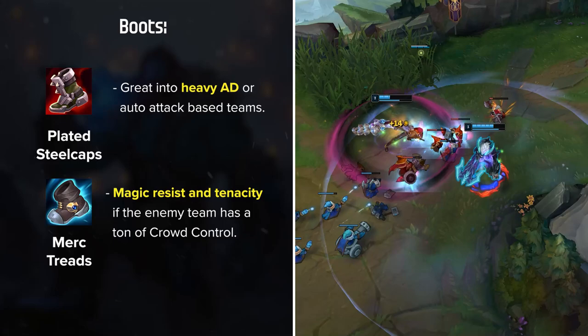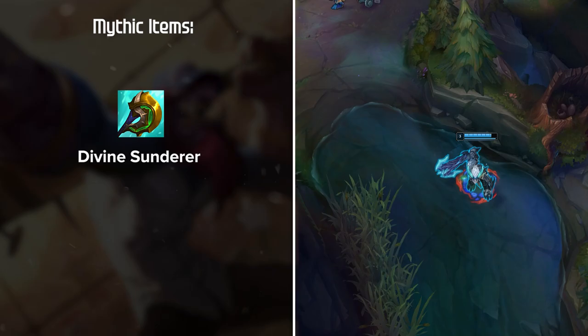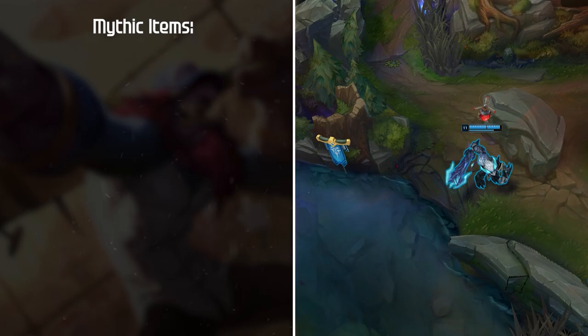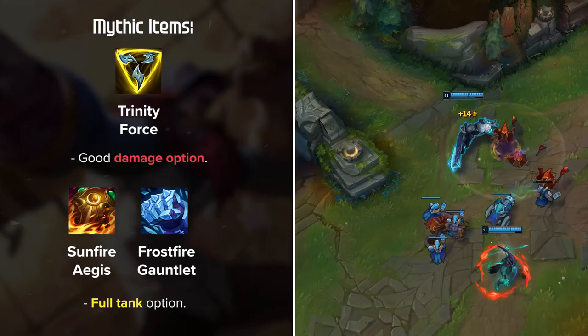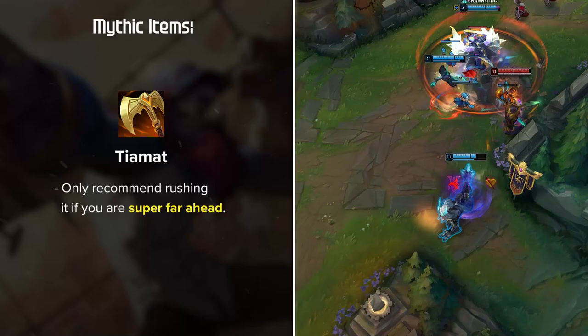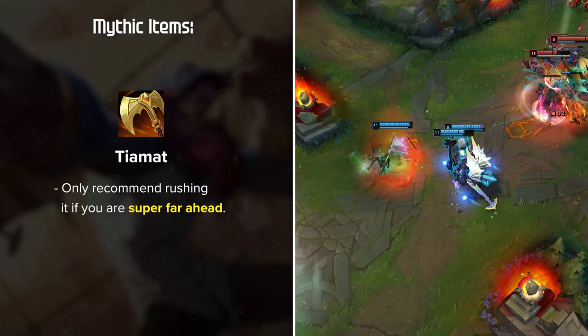For Mythics, Divine Sunderer is the best option by far on Trundle. It gives him amazing dueling stats and sustain, which allows him to crush any opponent who gets into melee range. If you want something a bit off-meta, Trinity Force can be a good damage option, and either Sunfire Aegis or Frostfire Gauntlet for a full tank option. Tiamat used to be a staple rush item for Trundle in past seasons to greatly increase clear speed. Although Tiamat is still very strong on Trundle, I really only recommend rushing it if you're super far ahead, since you're trading off a lot of dueling power for the faster clears.